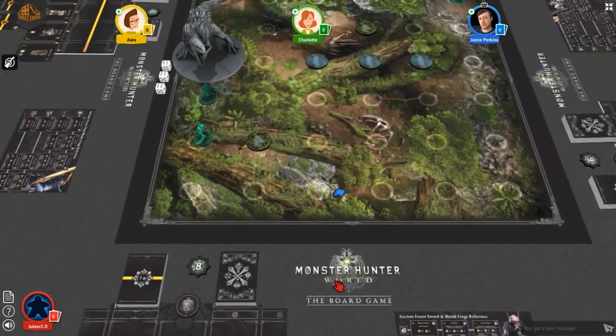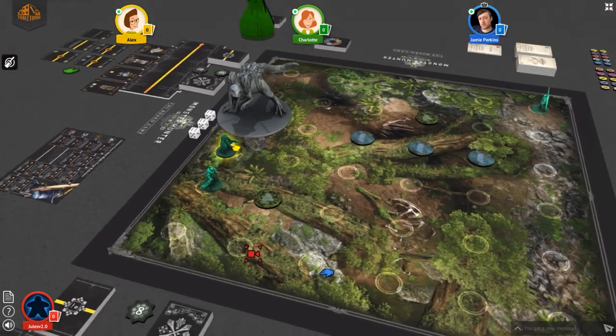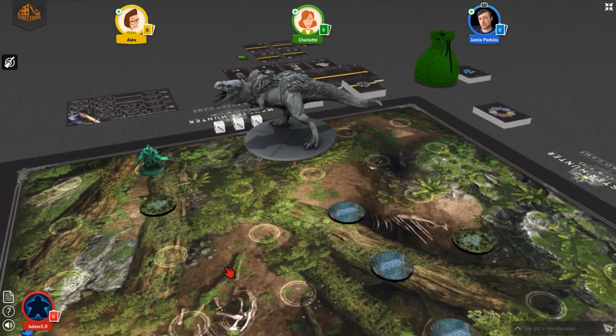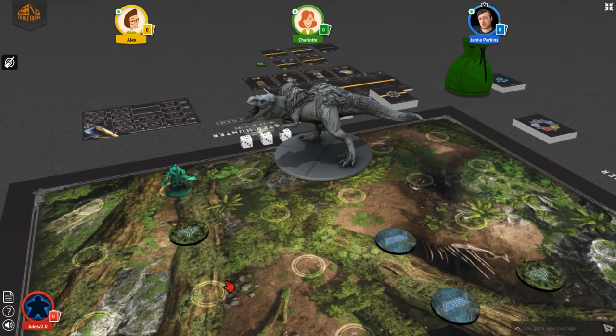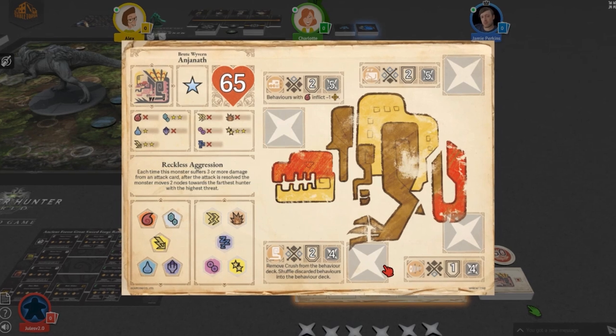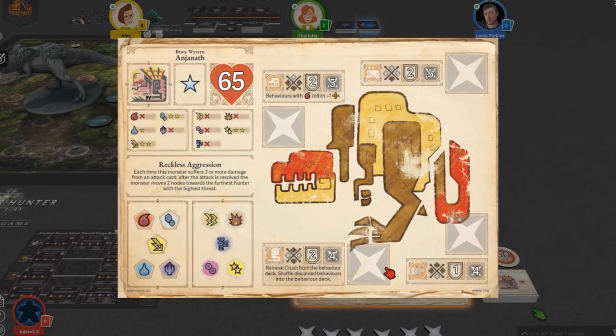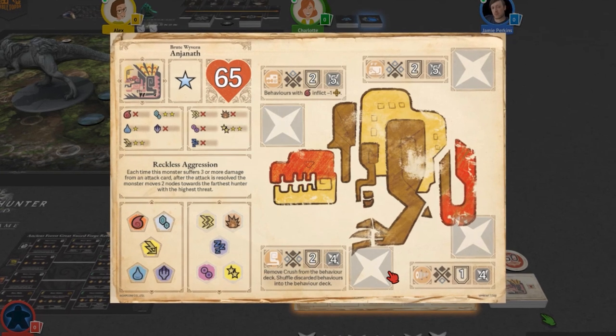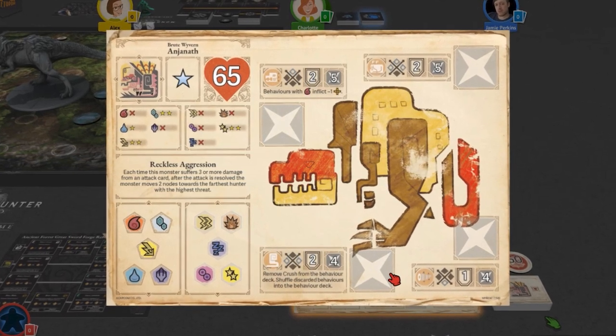After watching Alex get flung into the nether thanks to my poor choices leaving us all on low health, and him tanking the first hit of the battle, we were able to finally enact our revenge. And it was here that I gulped so loudly that I think my neighbours actually heard it, as this monster had a whopping 65 points of health. How the hell were we going to take it down? Well, with careful planning, teamwork, and a whole host of combo attacks.